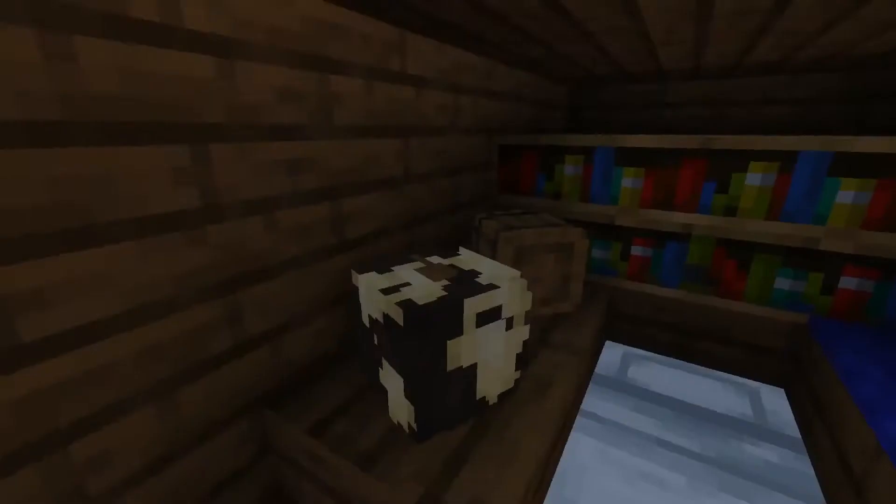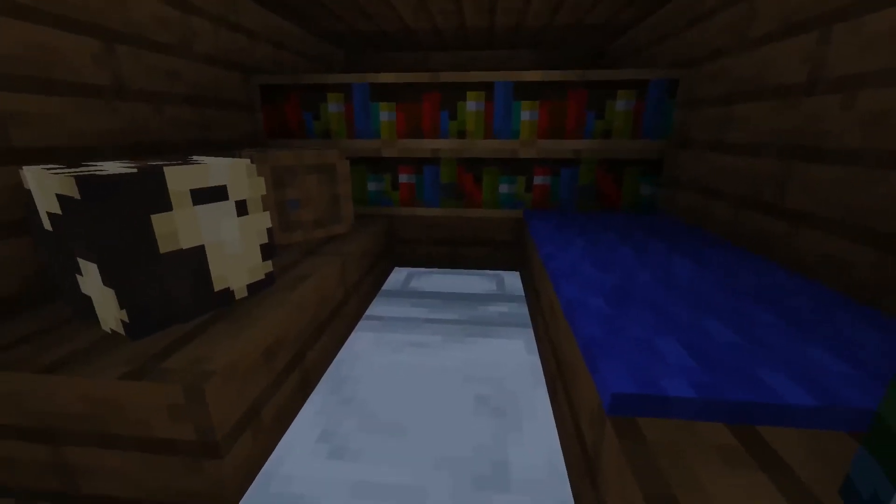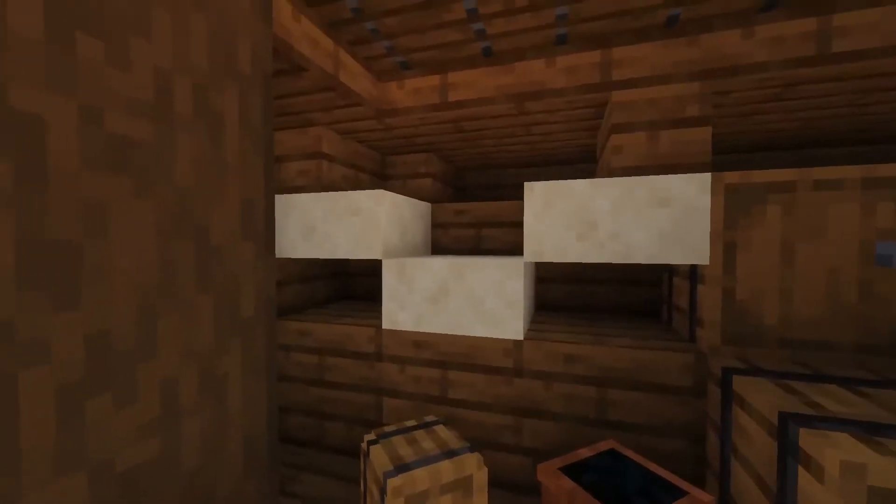In the hold we have the captain's or commander's cabin with a globe, charts, and books. Then we have a few hammocks as well as some supplies and storage.